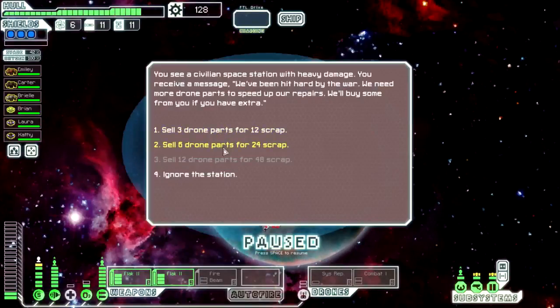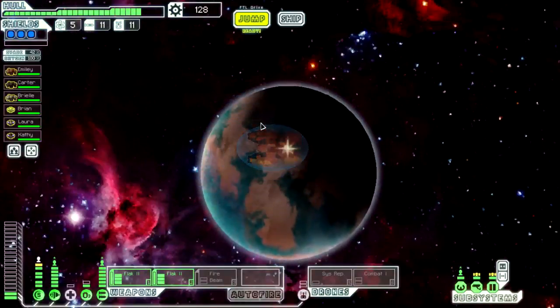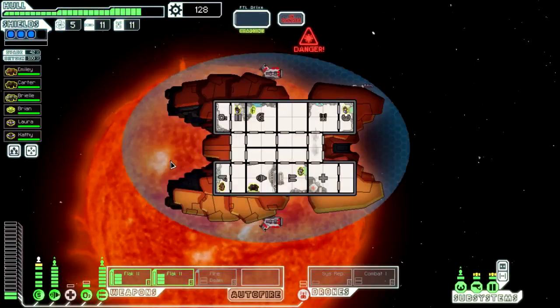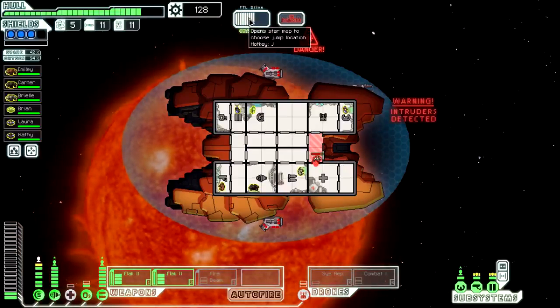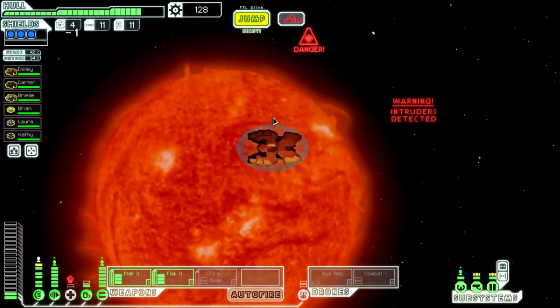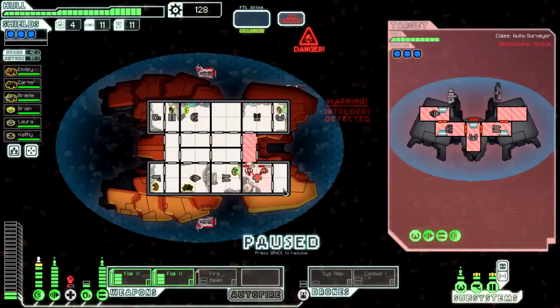At the store, I'm considering selling drone parts — I'd love the scrap but I need them. Intruders are on board and I'm just going to jump with them in there because I don't want to deal with fire on board. They're going to take down my med bay, but who cares.